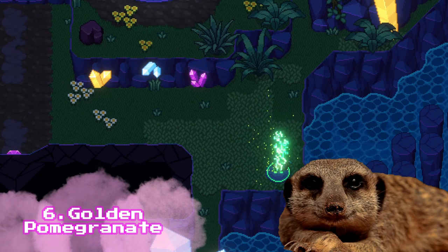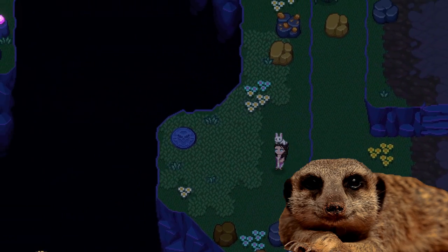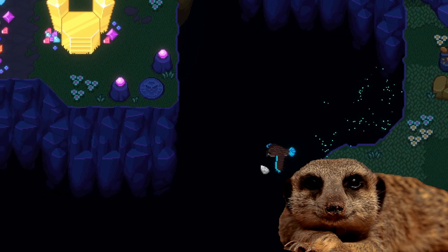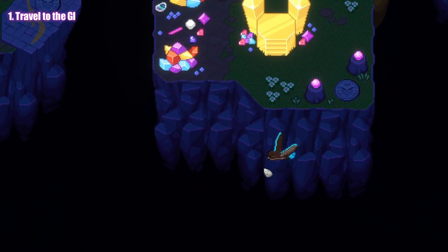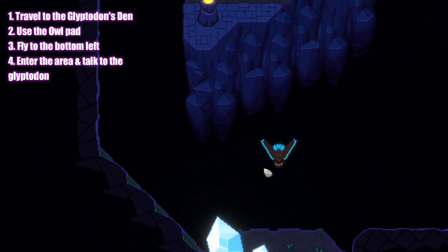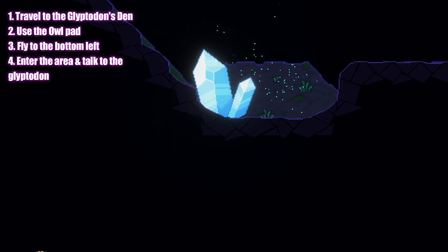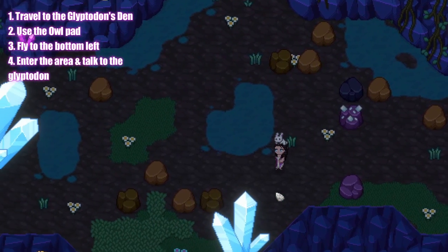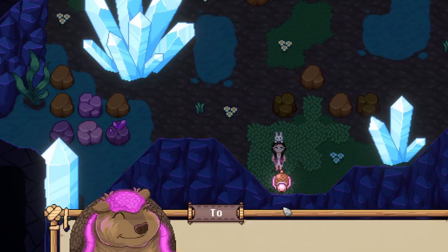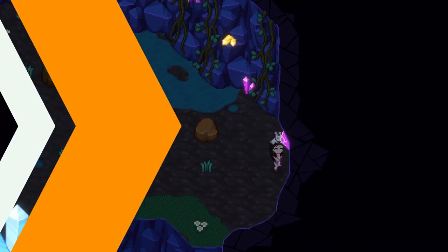Golden Pomegranate. Another freebie is the golden pomegranate that you can get every season. You'll be able to get this once you finish all of the cave trials. Travel to the Glyphodon area and use the owl pad. Fly to the bottom left until you reach the blue crystal. Enter the area and look for this Glyphodon, then talk to them for the free golden pomegranate. You'll get max hearts with any animal you give this item to — it works for both pets and barn animals — so don't forget to visit them every season.